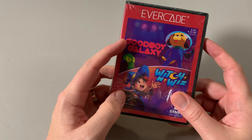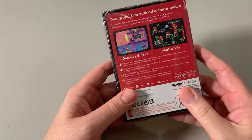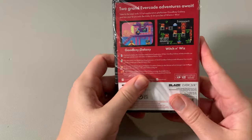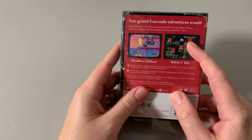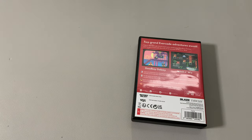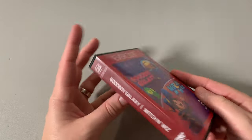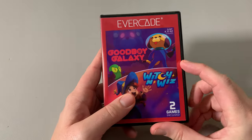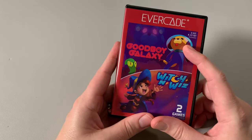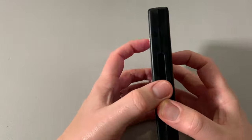This is Goodbye Galaxy and Witch and the Wiz, an 8-bit and 32-bit game. I actually really love these indie games and I'm going to have a blast playing them, I think. They kind of look cutesy and stuff like that. Of course, we're going to do an unboxing, then we're going to jump in and play the game. Here it is. Is the red a little different? I don't know if I like these new cover designs over the old ones. I kind of like the old school ones, but anyway, let's see what's in there.